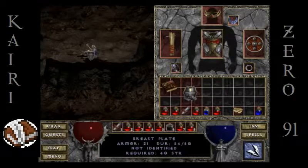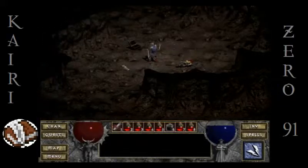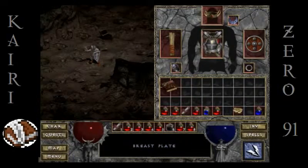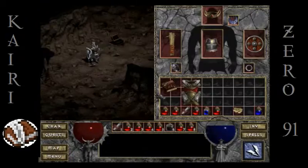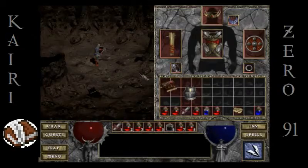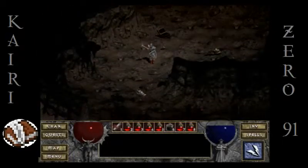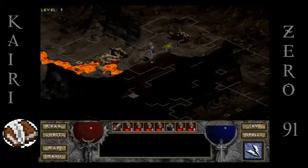He dropped a breastplate, so let's equip this breastplate real quick just to show what it makes me look like. I'm not gonna wear it because I like Arcane's Valor better, but just look how cool when you're wearing a breastplate. Arcane's Valor is definitely better than this breastplate, at least for right now. The breastplate is purple so it needs to be identified — we'll see what we get from it once we identify it, but for now Arcane's Valor is the obvious choice.